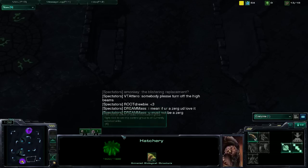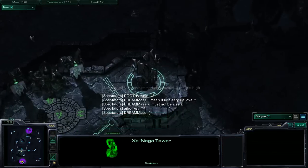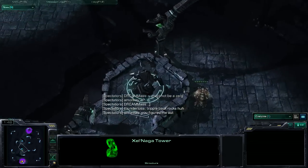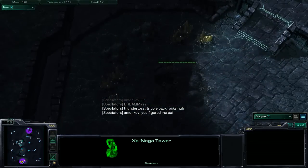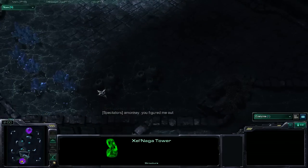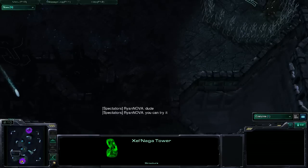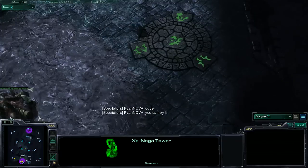Are the Zelnaga Towers creepy? They're floating — that's cool. Are there gold expos? Oh, there are in the center. So I guess map control would be... actually, it doesn't really matter. They don't really need the golds. There's like five expos on each half of the map. There's rocks everywhere, too.